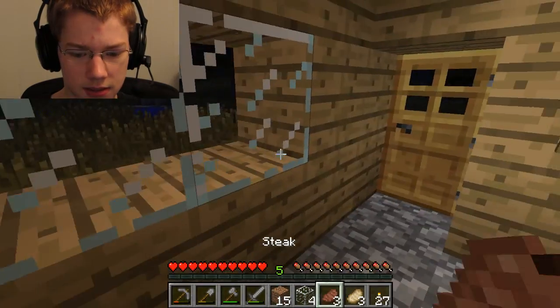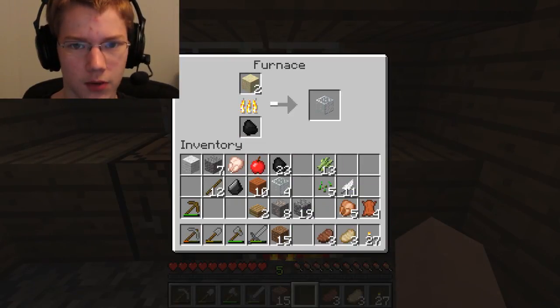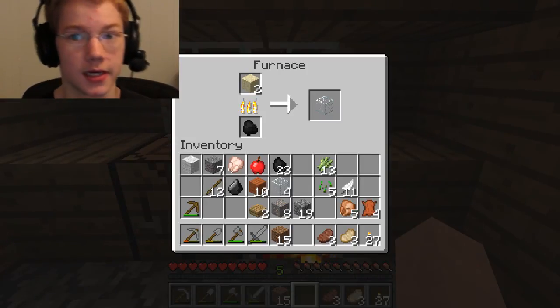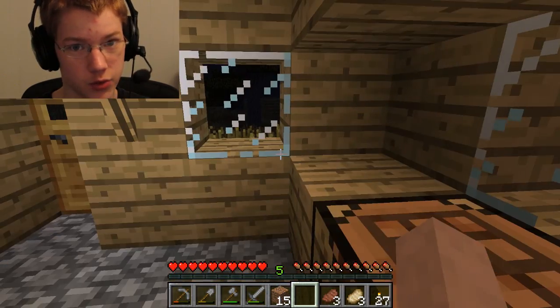So anyways, we'll just block this off with some dirt and some more glass. We don't need any more windows. We got some iron ore, we'll smelt that. Do we need any more furnaces? It's quiet outside — too quiet.